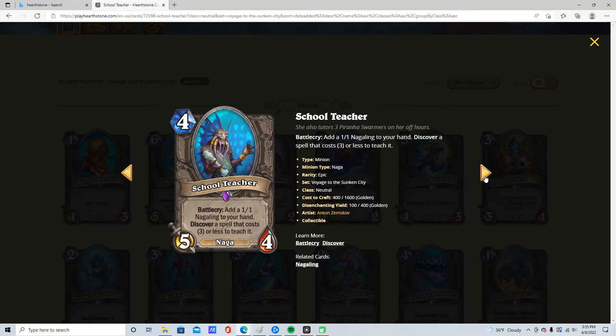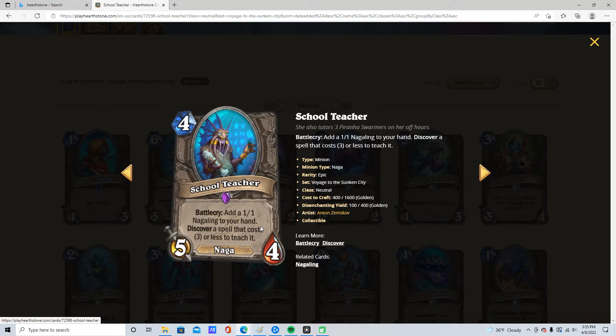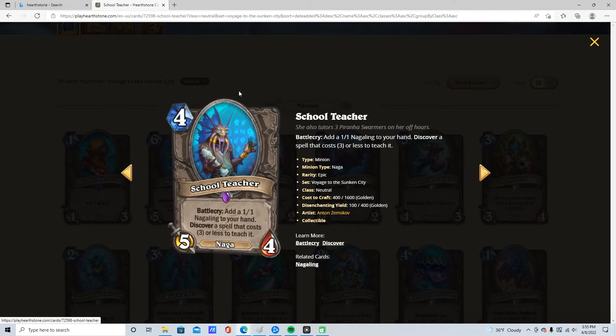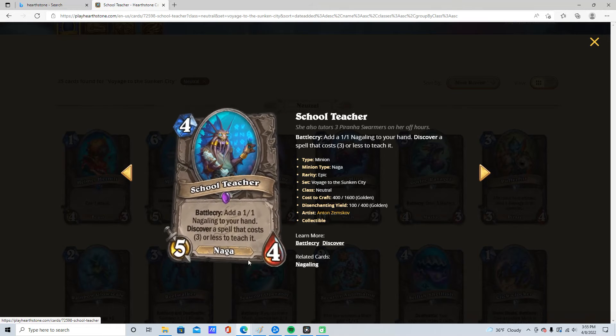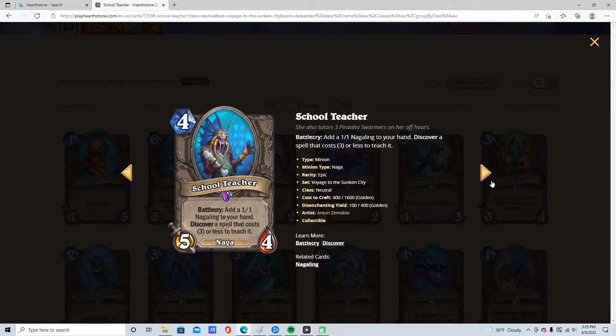4 mana, 5/4. Add a 1/1 Nagaling to your hand. Discover a spell that costs 3 or less to teach it. That's actually insane value. If a Nagaling is 1 mana — 4 mana 5/4, or play a 3-cost spell for 1 mana? That's really good. So I want to give this 4 stars. This is the best Naga. This is a really good Naga that can be run in a lot of different decks.